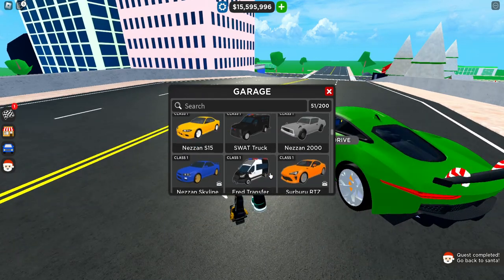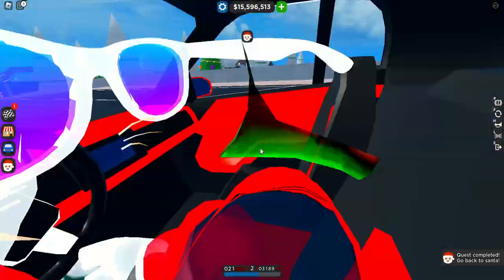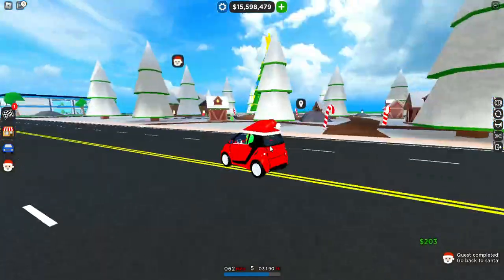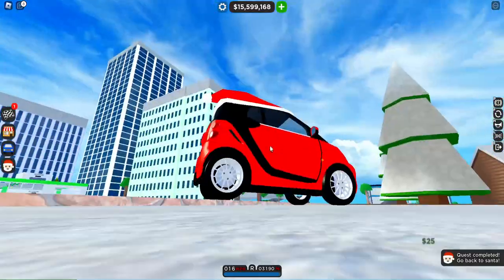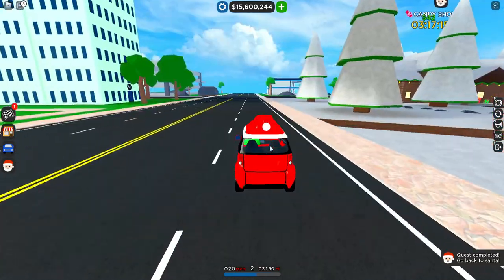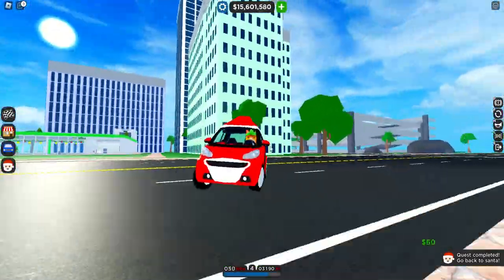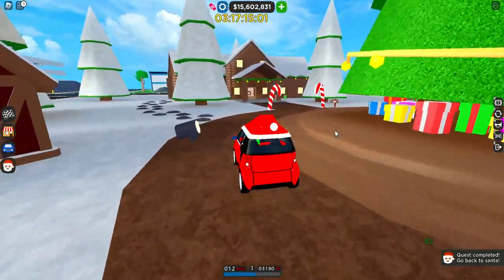We've now got the second day, which is a Smart Car 4-2 with this interesting little interior. It's cool that they did this. I think they had the smart car before but I'm not really sure. There's a lot of body roll — it's like leaning so much. Whatever, let's go to the center to see what our next quest is.